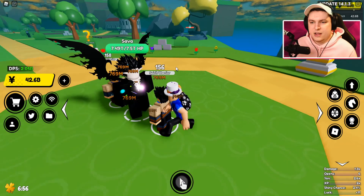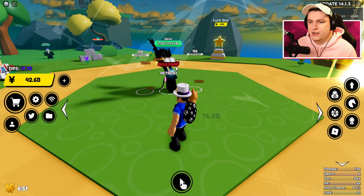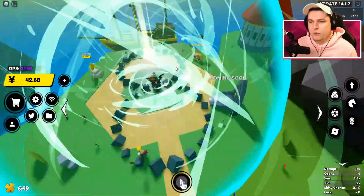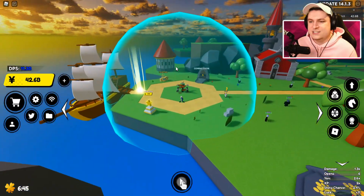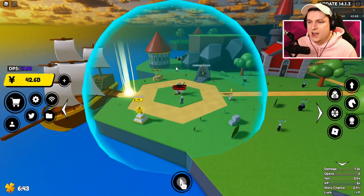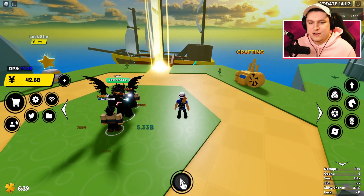We're going to go ahead and attack Sava right here. He has a very fast charge — it's a punch. And now... oh, let's see that again. So he's going to punch and jump into the air, and boom — big green AOE. Very, very cool.